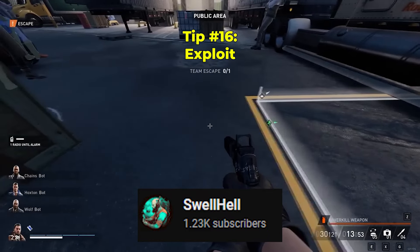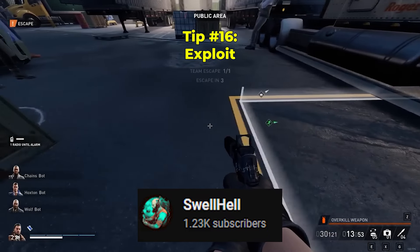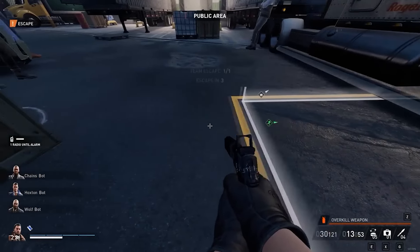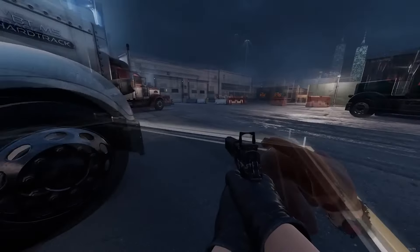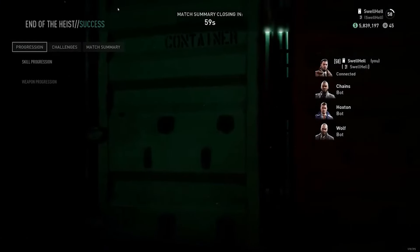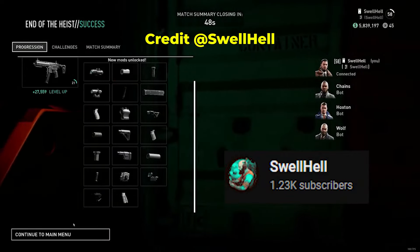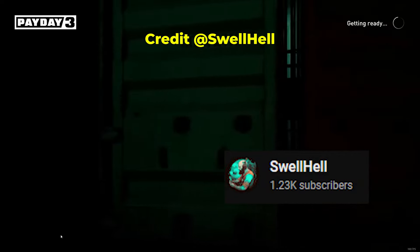The final tip is an exploit founded by SwellHell. At the end of stealth 99 Boxes, if you go in and out of the circle multiple times as seen in the recorded gameplay in the background, at the end you'll receive a massive amount of XP for your weapon and basically max it out in one run. But if you do do it, don't forget to name it after me.